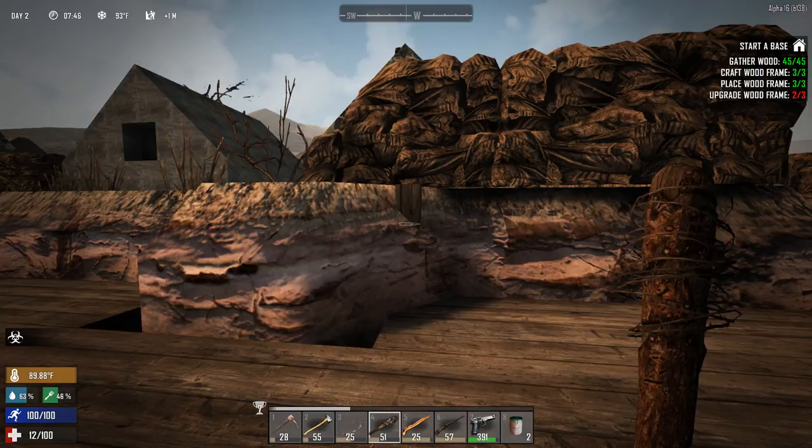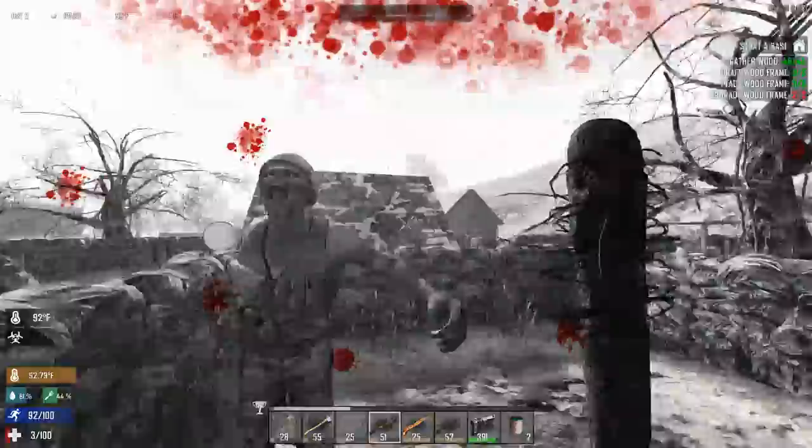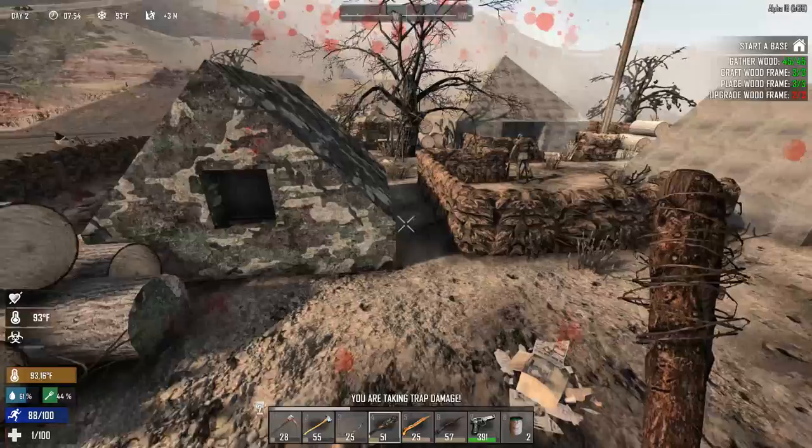You can do melee sneak attacks now - this is a game changer, I love it. Shh, we must not wake up all the zombies. 3 HP - what the hell? How did I die? Maybe I was bleeding or poisoned.